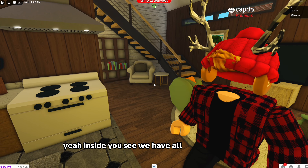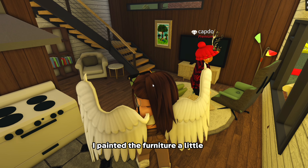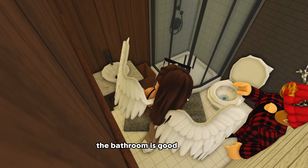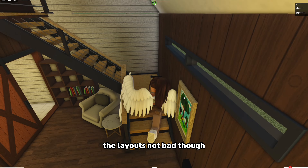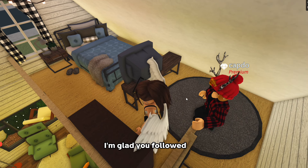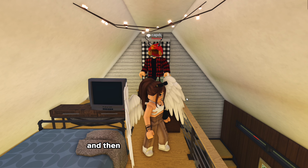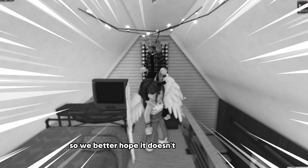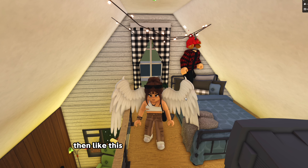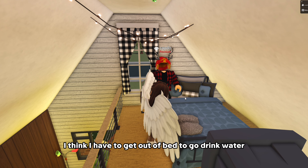Yeah inside here we have all the flooring and in the living room I painted the furniture a little bit. It looks like Shrek now. So we got the bathroom - honestly the layout's not bad though. I'm glad you took off the roof to make it a second floor. I'm glad you followed that. Yeah I had to - I spent so much time placing all those planks and then they ended up being snow. So we better hope it doesn't get too hot here.